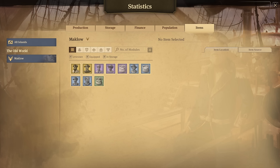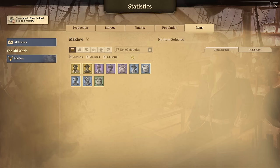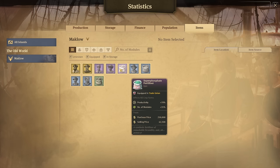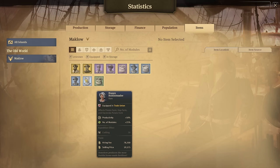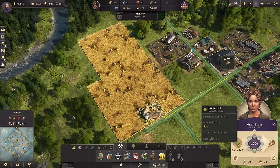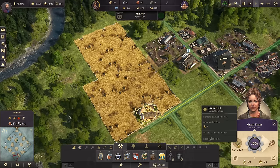If you are interested in what sort of items do this, you can go under the items tab of the statistics screen, tick the unknown box and type in 'modules' — that is the keyword you're looking for. All of these items will increase the possible number of modules or decrease the number of modules. Some will decrease it as well as increase productivity, but most of them increase the number of modules and increase productivity. The only reason you would add modules to a farm without an item or specialist is if you're just trying to fill an area in. Otherwise, it's a complete waste of space.